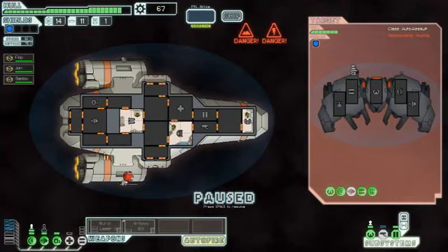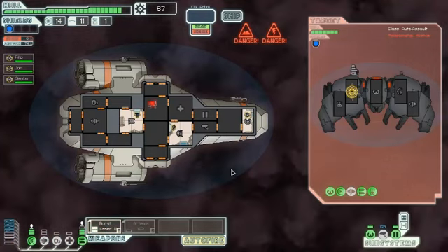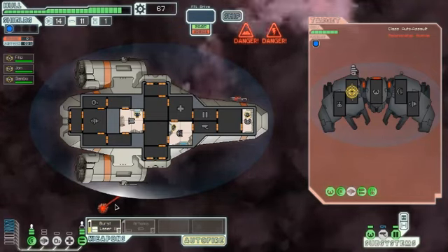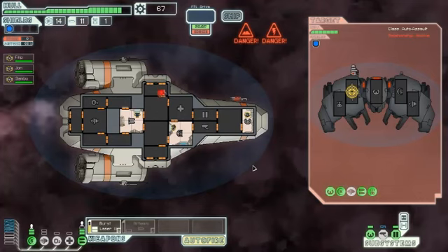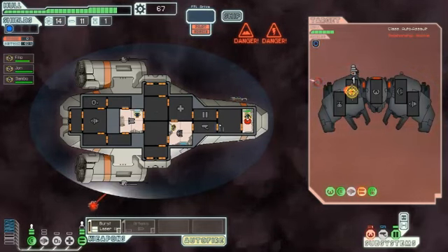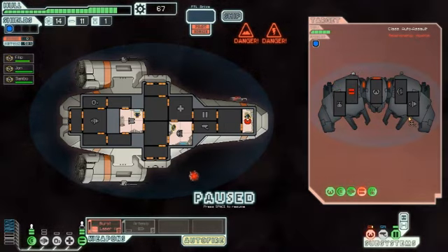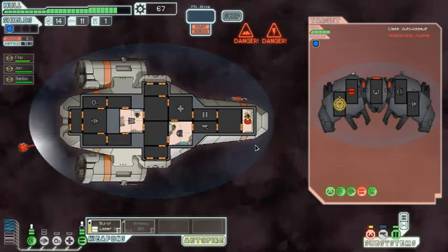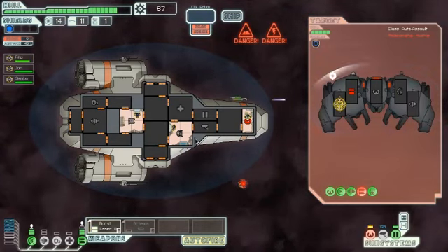It's an automated ship. Get rid of that missile launcher. Power up the burst laser and attack their weapons. This drone cannot pierce shields because it has a beam weapon, and it's a weak beam weapon. That missile, however, always goes through shields.